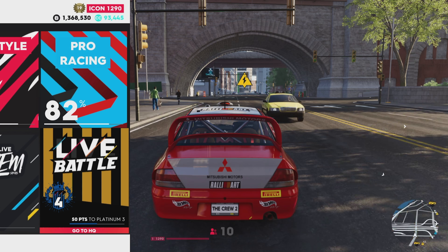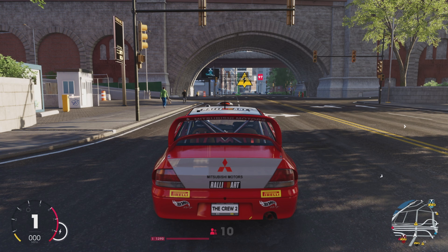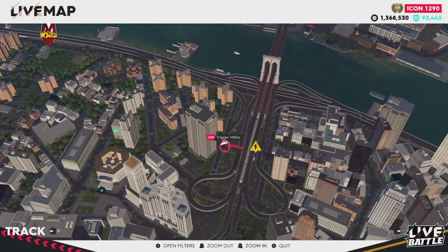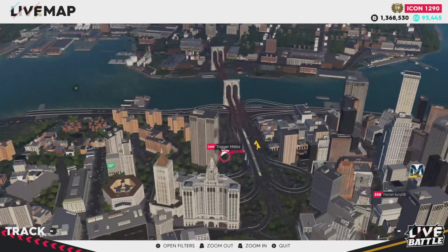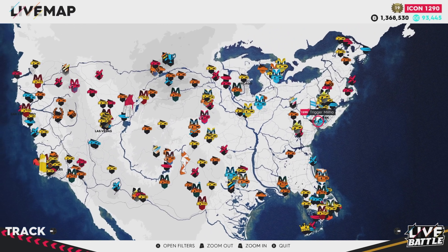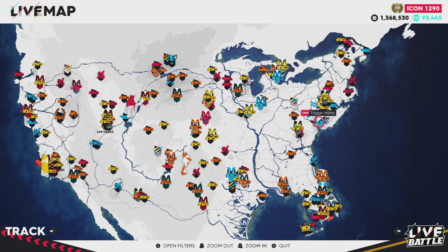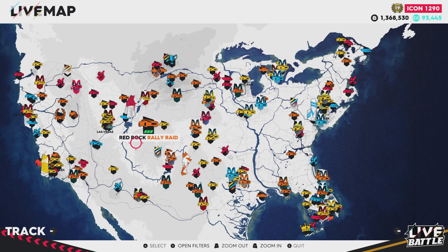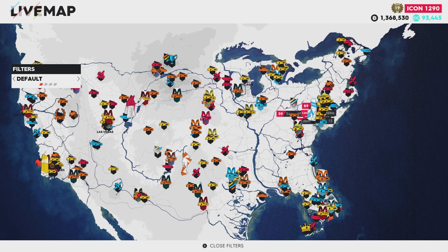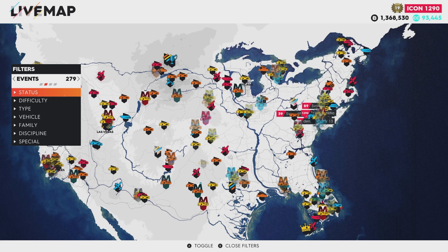Before we do that, let's go over the map. You can access it by pressing the Select or Windows button, and it'll zoom out. You can press the left trigger to zoom out even farther. This map is one of the best I've ever seen — the entire United States with lots of events. You unlock all events by leveling up with your followers. You can use the filters on this map — on Xbox it's X to filter, on PlayStation it's Square — to get to the events you want.